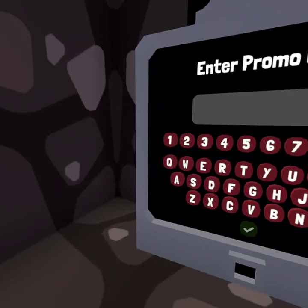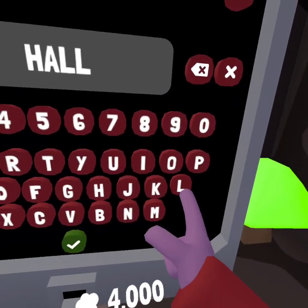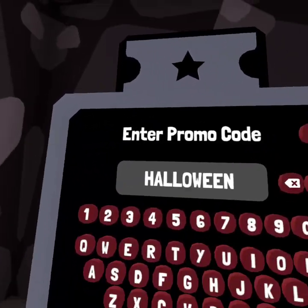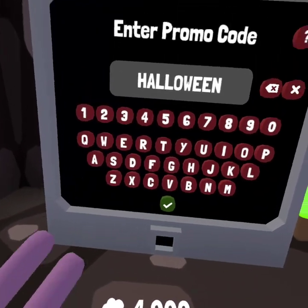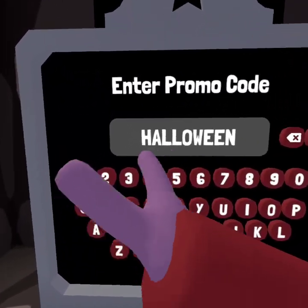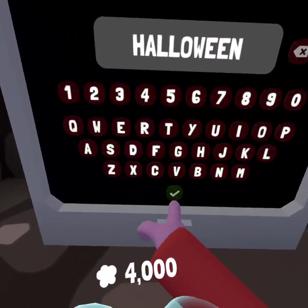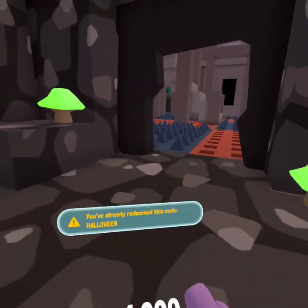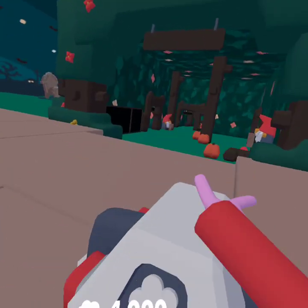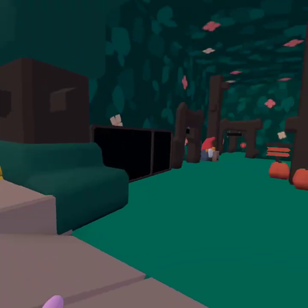Last but not least, we can't forget about the promo code. I'm typing it in and you should be able to see it since I'm not recording from the mobile app. But if you can't, the code is Halloween — H-A-L-L-O-W-E-E-N. Of course it doesn't work for me because I already redeemed it. It gives you like 200 buck coins, so you should be able to buy yourself something.